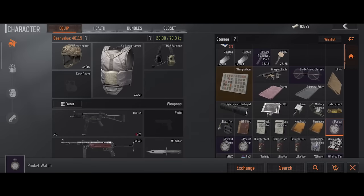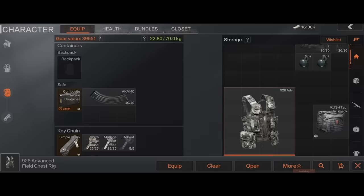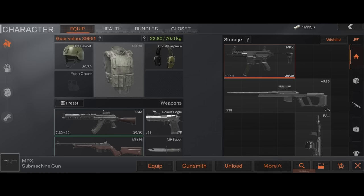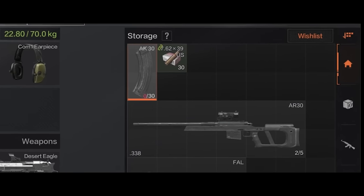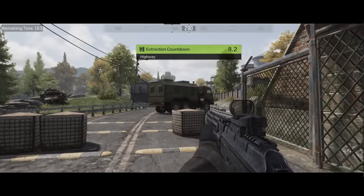In addition, you can also free up storage space by selling the extra supplies you don't need, rolling up your backpacks and chest rigs, folding your weapon stocks, or loading your ammo into magazines. Thanks for watching our new player guides, and see you next time.